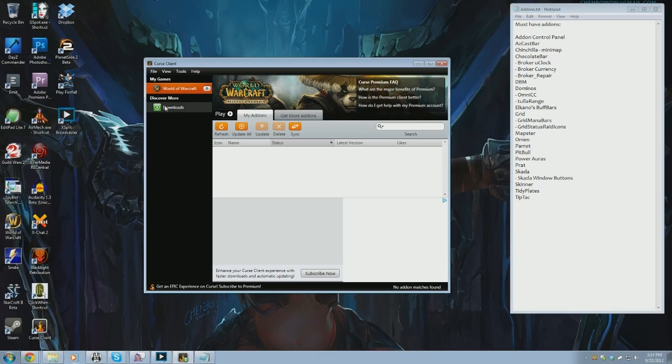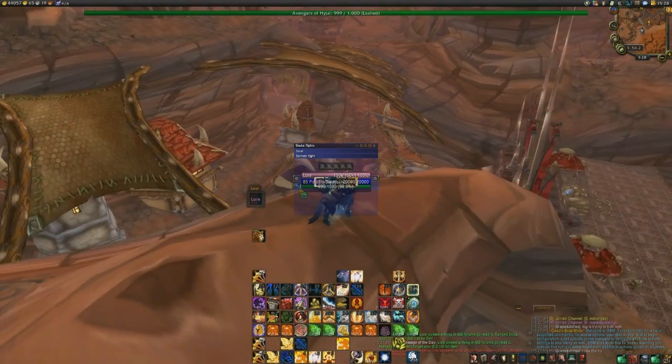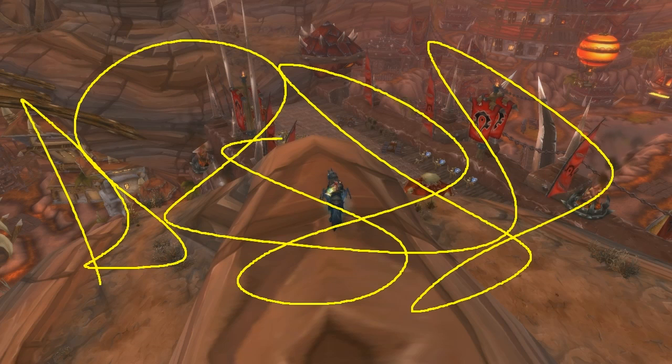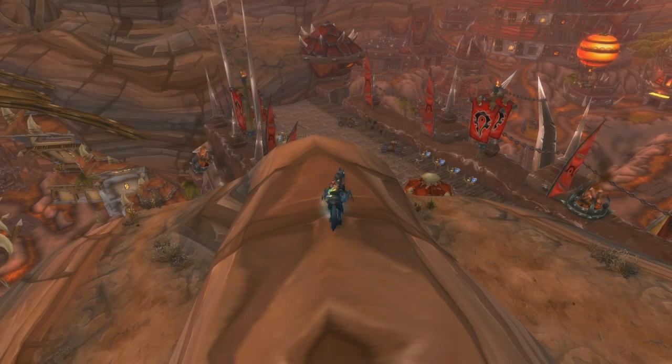I've got Curse Client over here — let's go ahead and start downloading these things. Now, gaze upon the giant mess that is my user interface. That is a mess. What I like to do at this point is sort of sketch out how I want my interface to actually look. You can do this by popping open MS Paint and pulling in a screenshot, but through the magic of XSplit I'm able to just go ahead and draw right on my screen.